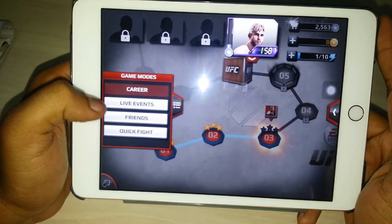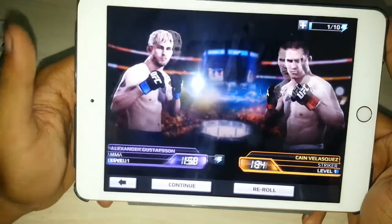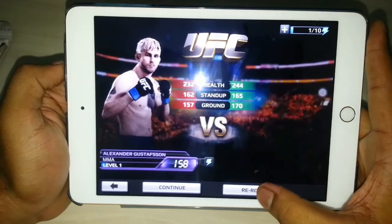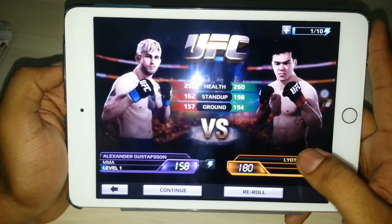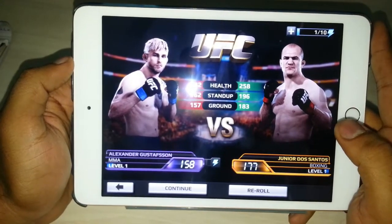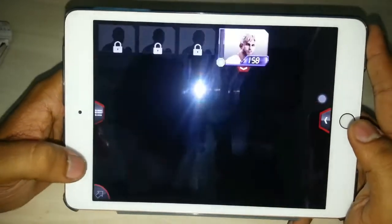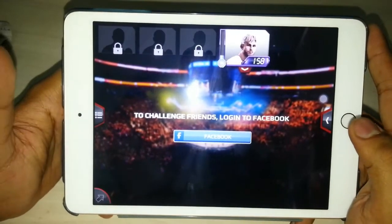The four modes are career, live events, friends, and quick fight. Quick fight is a fight with random fighters — you can reroll and choose your opponents. It's not a career or main event; it's more like a practice mode where you can directly select your fighter and head into a quick fight.